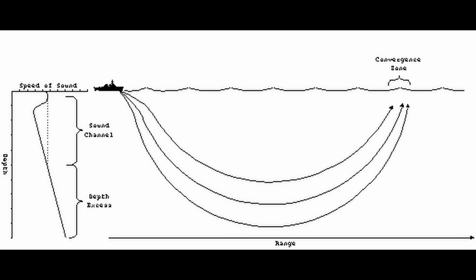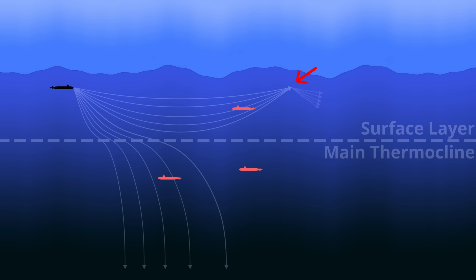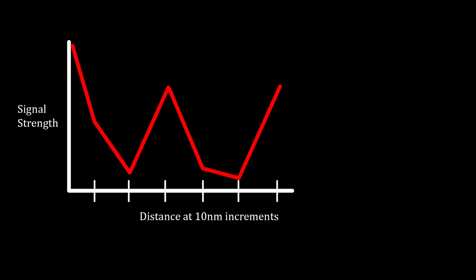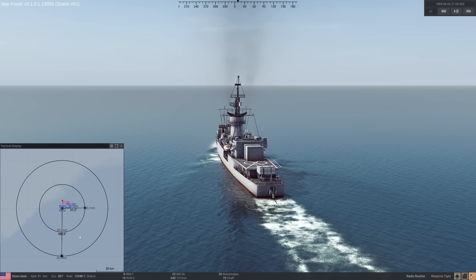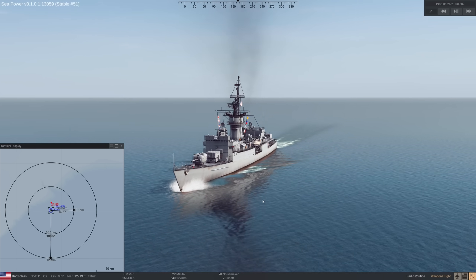Another thing that is not obvious in SeaPower is sonar convergence. This is modeled in the game and it's very powerful. As sonar is emitted from a ship and splits based on environmental factors, in real life and in SeaPower, things converge. When this happens, it allows for enhanced listening ability. SeaPower models this at the 30 and 60 nautical mile ranges, with a 10-mile buffer. Think of a graph where X is distance and Y is signal strength — as distance grows, signal strength drops off, but it increases again at the 30-mile range and repeats at 60. In a top-down view, there is an immediate area around your ship where you can hear, then it drops off until the 30-mile convergence zone where you have enhanced listening ability.